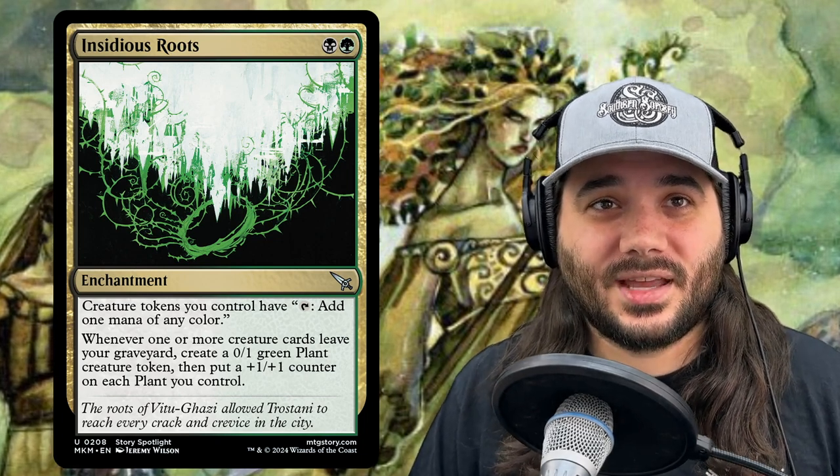Next we have another new card — Insidious Roots, costing 1 black 1 green. Creature tokens you control have: tap, add 1 mana of any color — so again, turns all your tokens into mana dorks. Whenever one or more creature cards leave your graveyard, create a 0/1 green plant creature token, then put a +1/+1 counter on each plant you control. We really just want it for the ability to turn all our creatures into mana dorks.